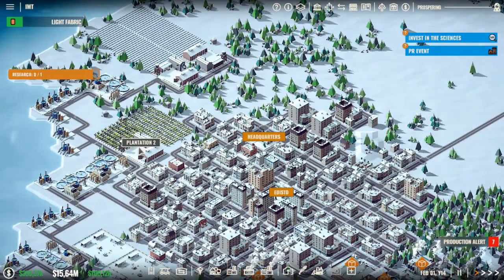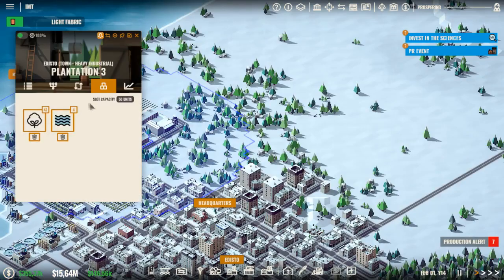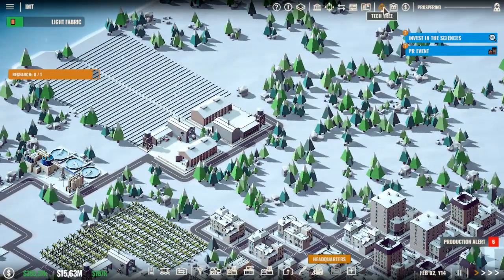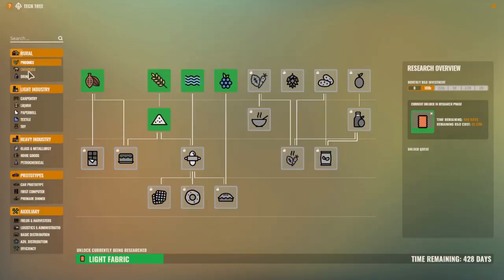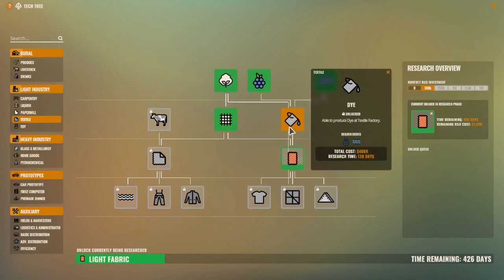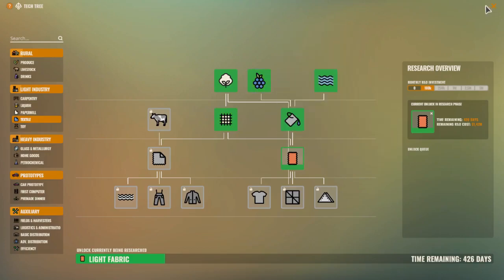We do have cotton researched, so we can get a textile factory which makes the fibers and another one which makes the dye. But before we can make that, we need berries, so that's the first thing I have to do.